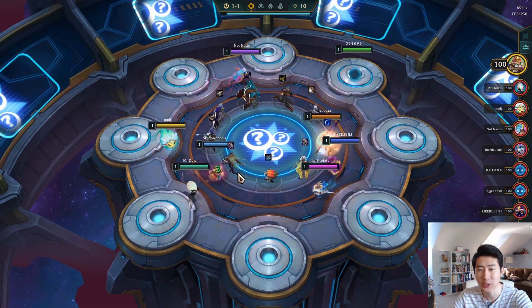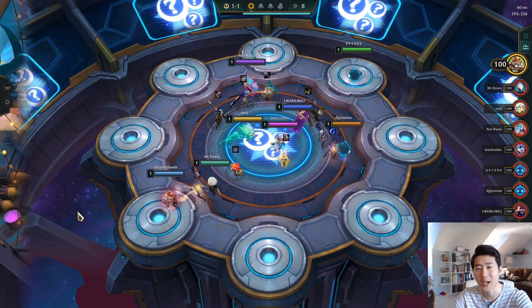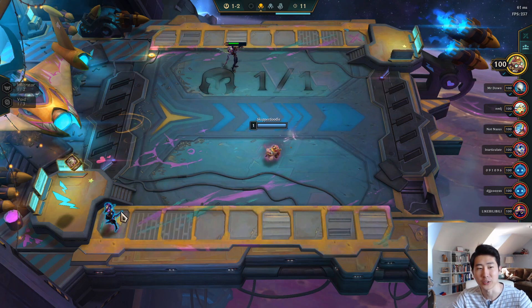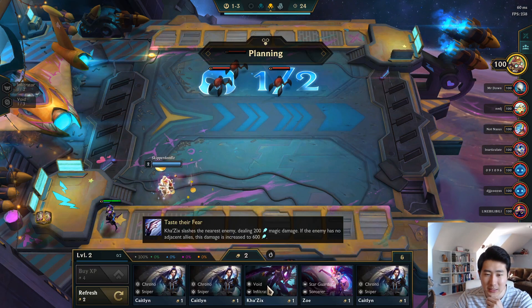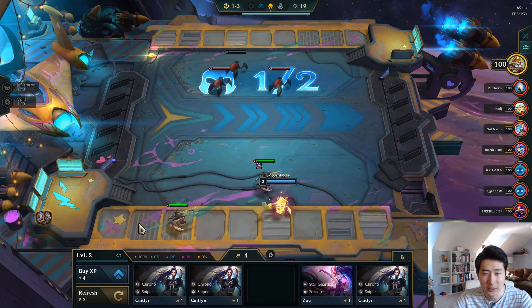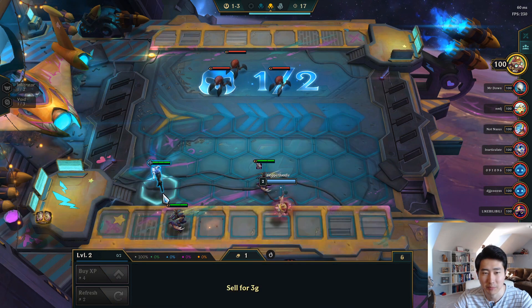Hello everybody, welcome to the treasure trove. Let's go for the large rod — let's go pick up our loot. We get Shako and another large rod, that's pretty good. Then Kha'Zix... we got triple Caitlyn though. I feel like Shako is a little bit too early to buy him, so let's pick up the Caitlyns.